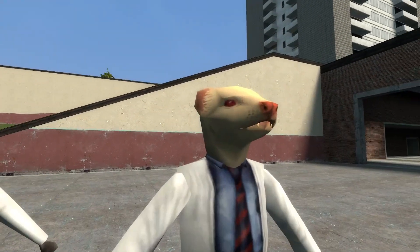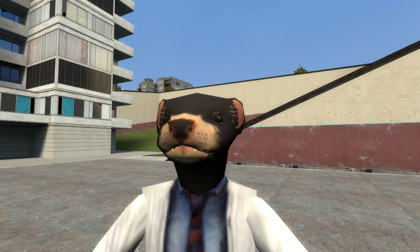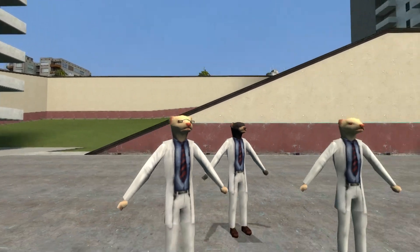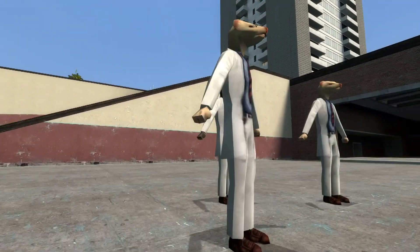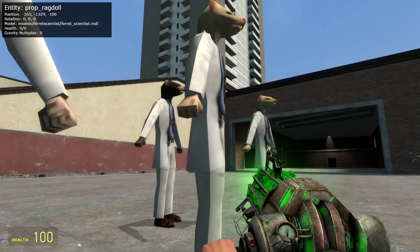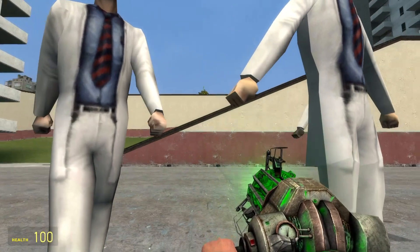This guy has red eyes. This guy is darker in color and tone. And this guy has glasses. And their hands are actually ferret — or at least a different color.